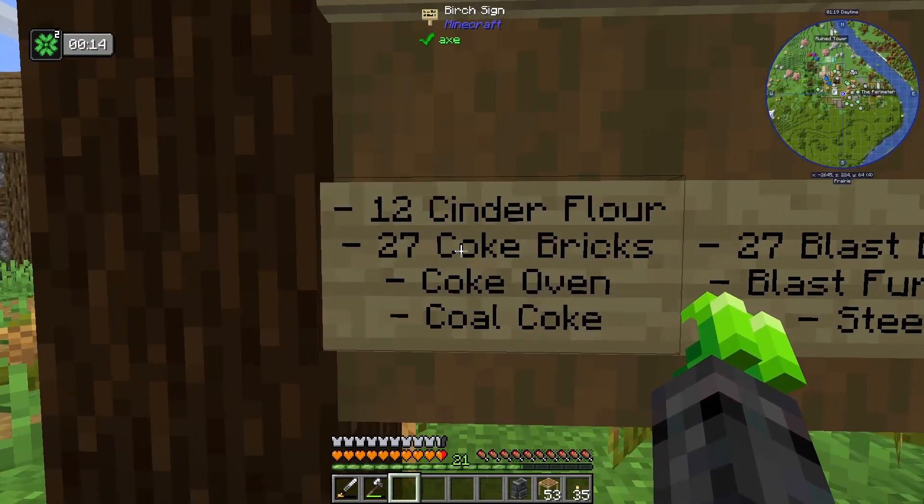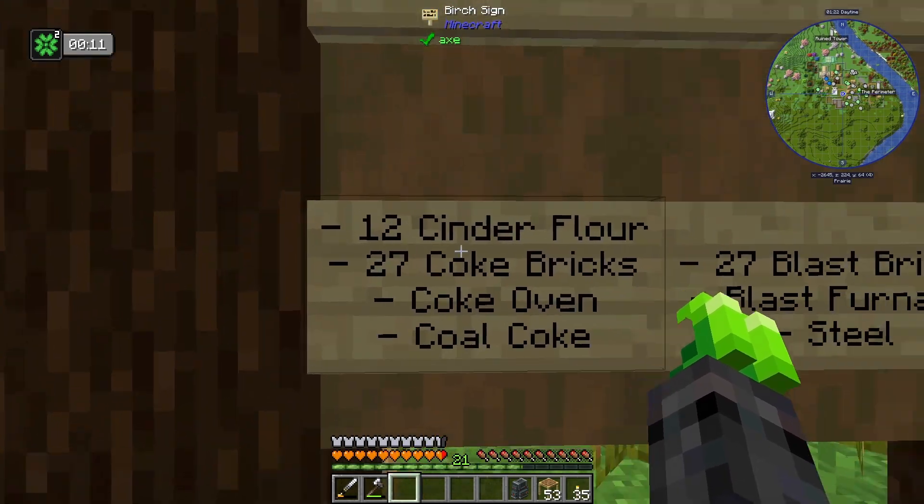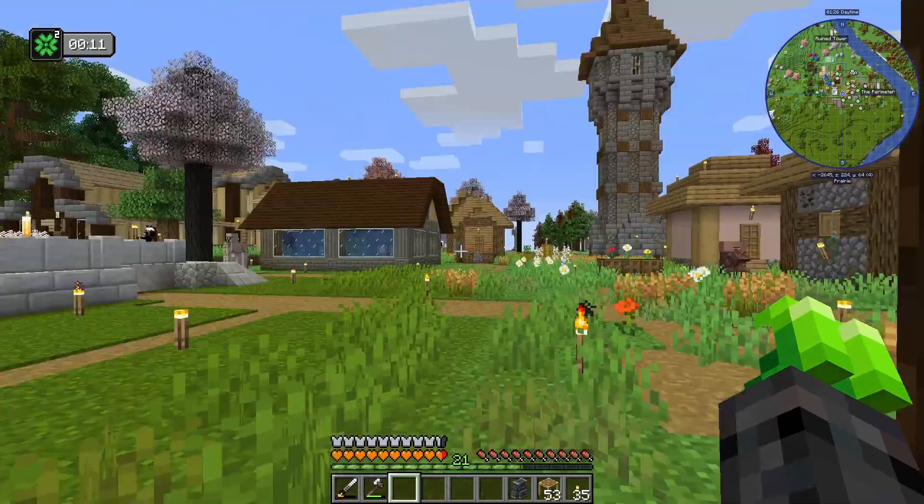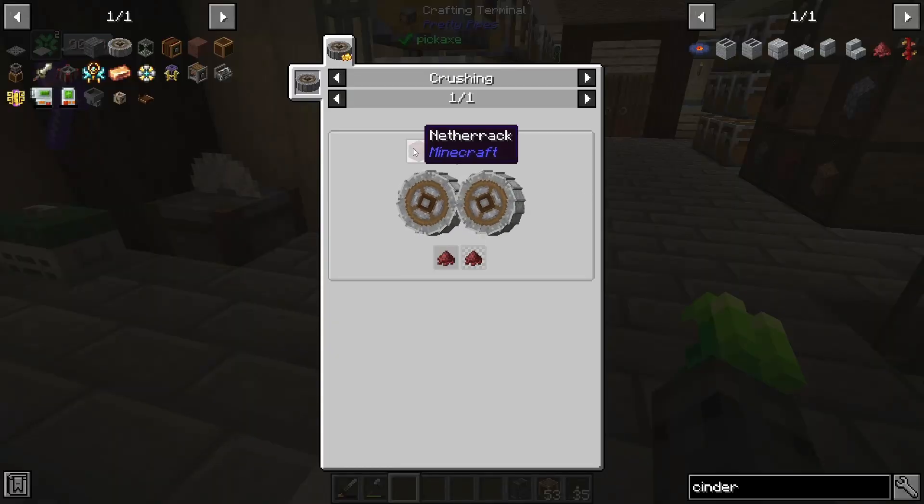We are going to start working on coke bricks. And one of the things that we need is cinder flour, so we're going to be making that now. Cinder flour, as we can see, is just netherrack crushed in the crushing wheel. So we're just going to take a whole stack of this and run it through.